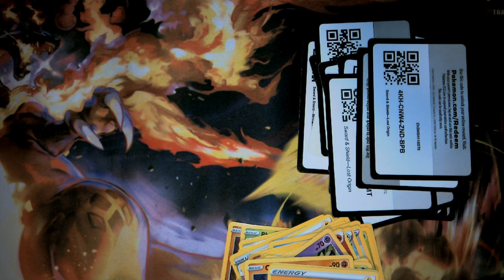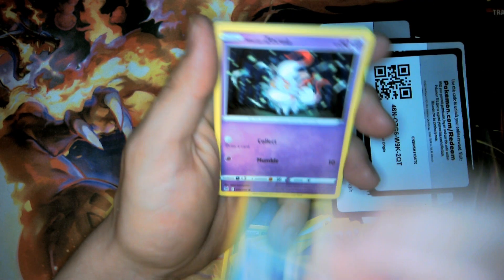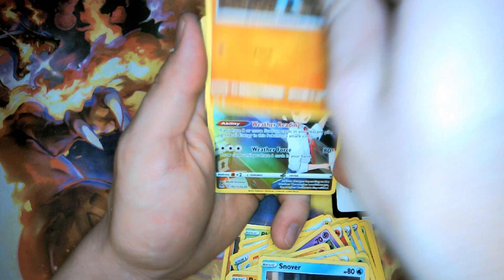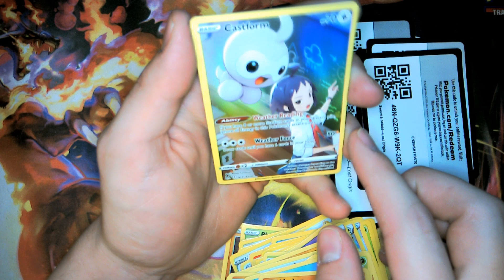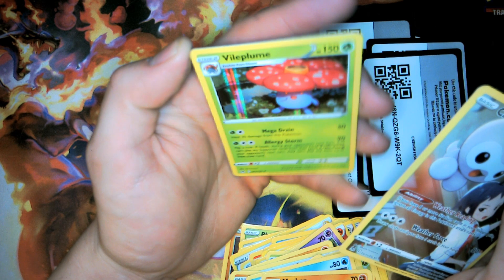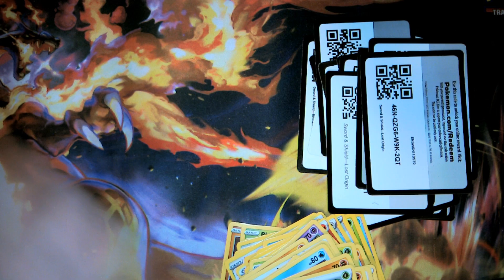We have the code card, Rockruff, Seel, Zorua — and we got a trainer gallery Castform, teaching the weather in science class. We have a double hitter — oh we did! We have a Milotic — we got a double hitter! First double hitter — let's go!